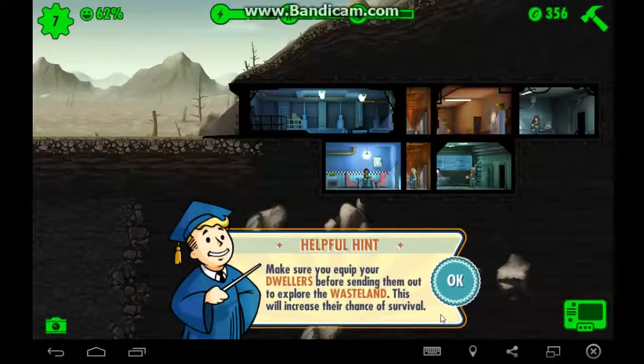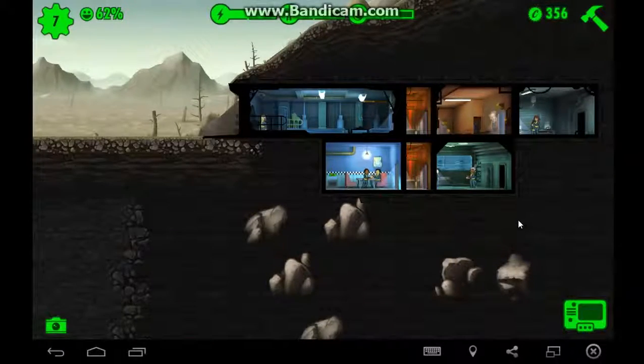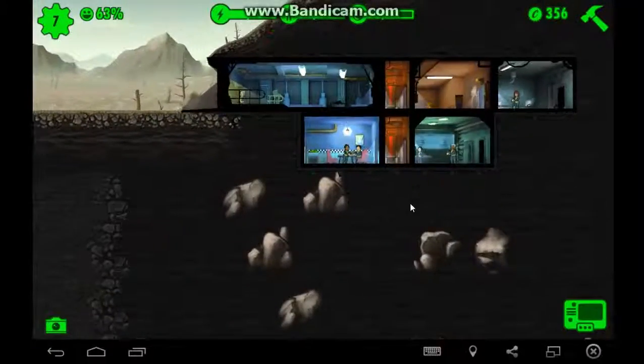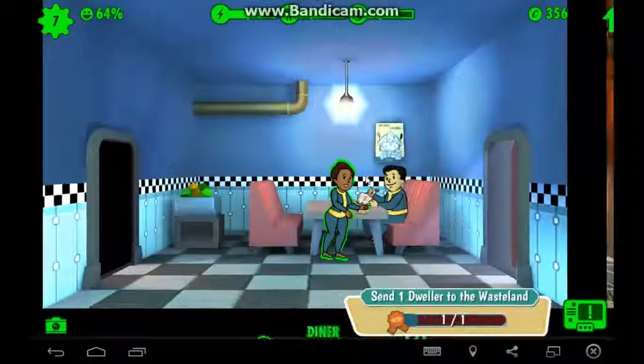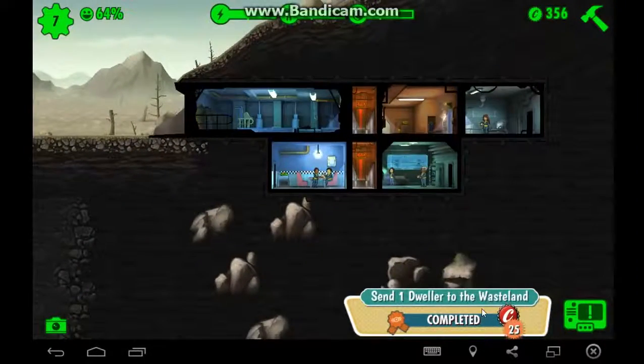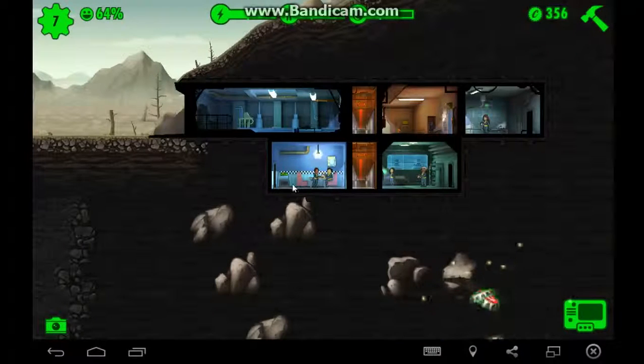Make sure you keep your dwellers equipped before sending them out to explore the wasteland — this will increase their chance of survival. We have no kit or weapon or anything. We move this here, and we've completed one of our objectives.